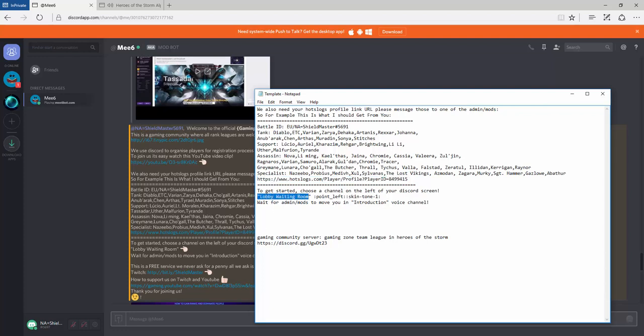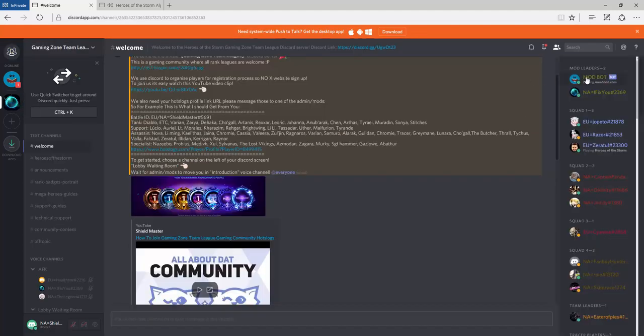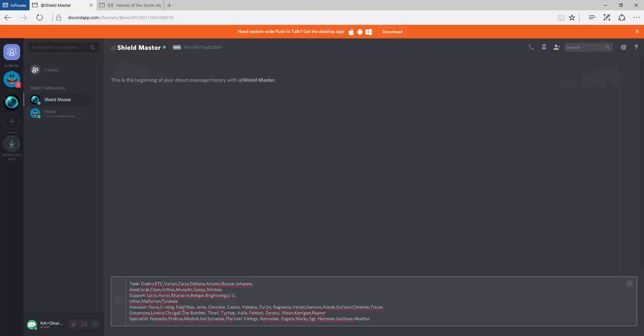Once you've given that information, you sit in the lobby waiting room — it's not rocket science. If you want to make your life easier, just message one of the moderators and put the information in there. It's already laid out for you, so by all means go through and delete any entries you don't want, pressing delete for the commas as well.